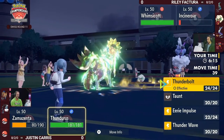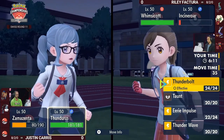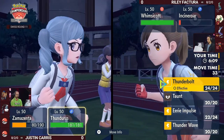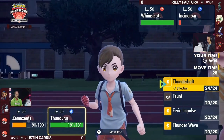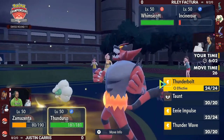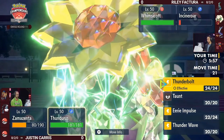There's a Fake Out threat on the next turn, but thankfully Thunderous is holding the Covert Cloak item, so it cannot be flinched. You do have the option to finish it off with a Thunderbolt. Zamazenta should be able to survive one Moonblast from Whimsicott — still a pretty bulky Pokémon and neutral even after Terastallization. Heavy Slam is a pretty big threat into Whimsicott as well.